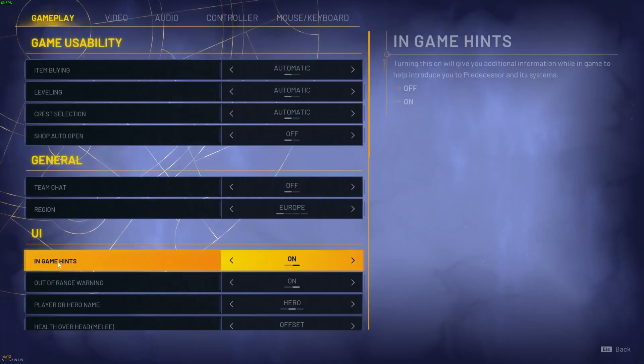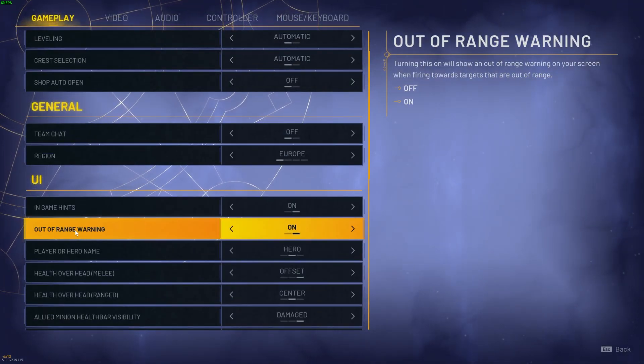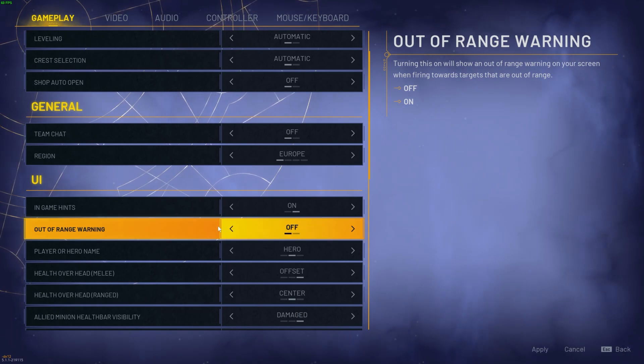To do this, first you need to open the settings, navigate to the gameplay section, scroll down, and right here you'll be able to find the out-of-range warning that you can activate or deactivate.